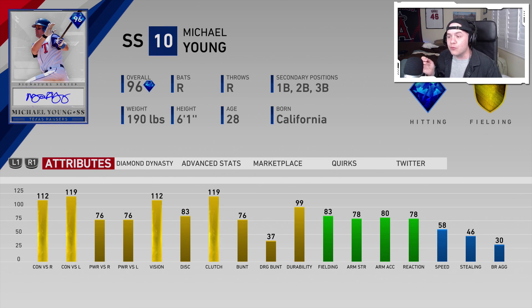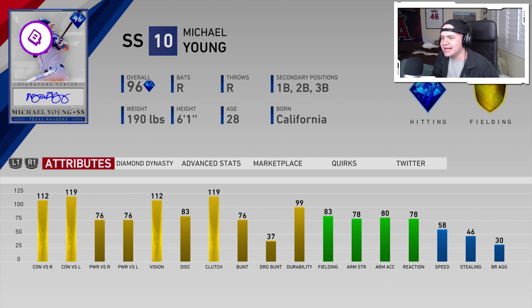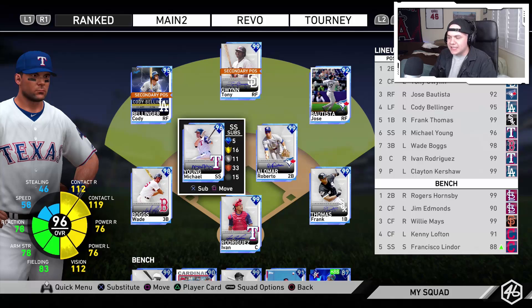I have used him in Battle Royale before and I really do like the card a lot. He's a really strong shortstop — he can play many different positions, pretty much the entire infield other than catcher. He's got 112 contact, 119 contact, 76 power against both sides, 112 vision, 83 fielding, 78 arm strength, and 58 speed. Really good contact with great vision, a little pop, and effective fielding. I am very excited to put Michael Young at shortstop today.